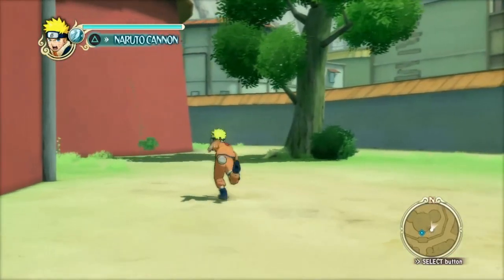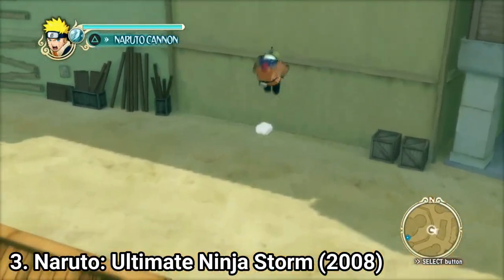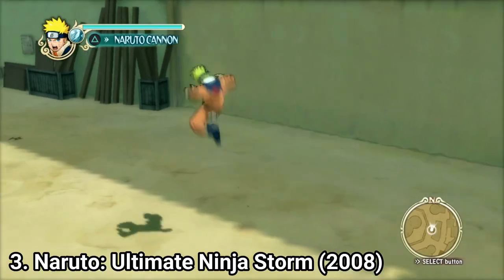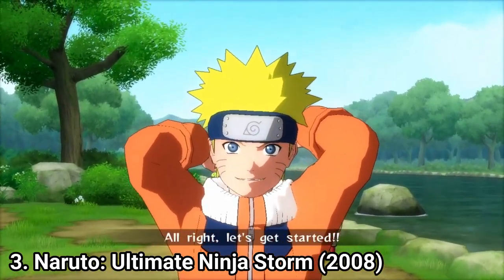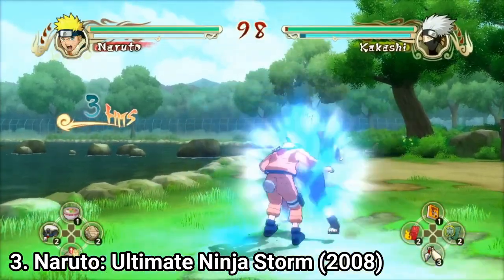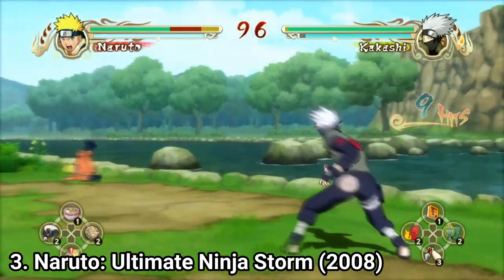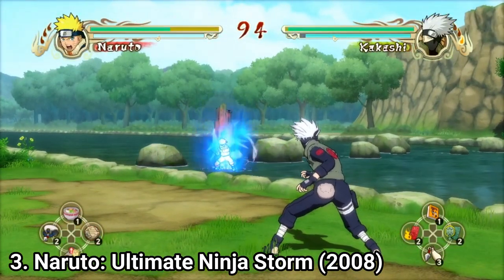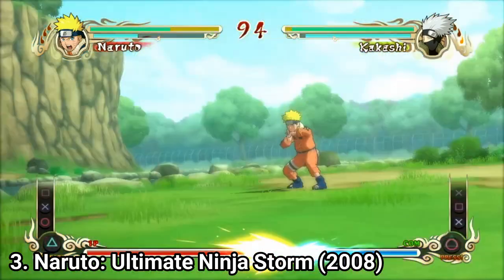Naruto Ultimate Ninja Storm is a good start on the new generation consoles, but still has much to improve. The combat is solid — they finally nailed the combat mechanics. You get an attack button, dash combinations, substitutes, ultimate jutsus, normal jutsus, and you can even use items like ramen to boost your health, or shuriken and paper bombs. The combat is fast-paced and just awesome.